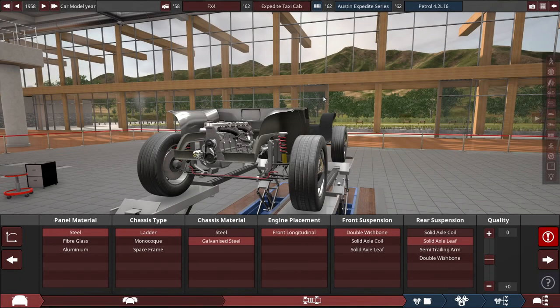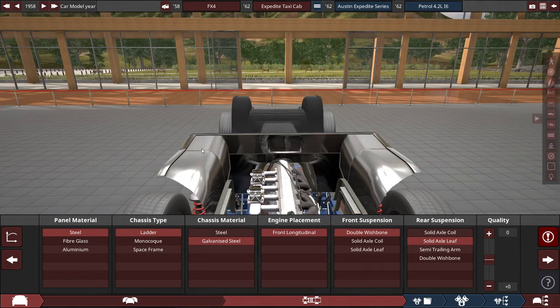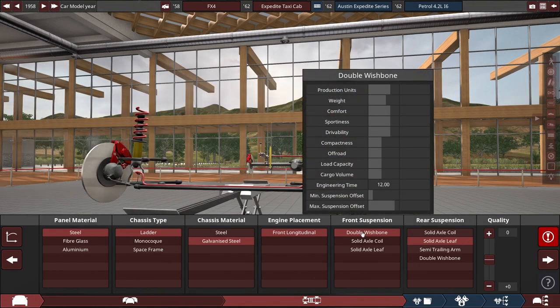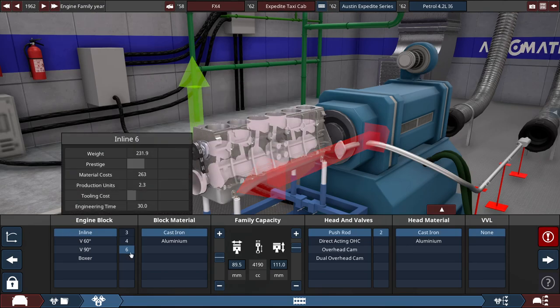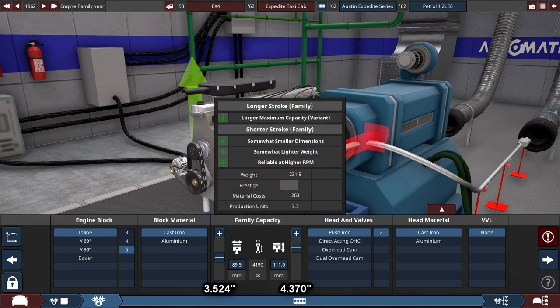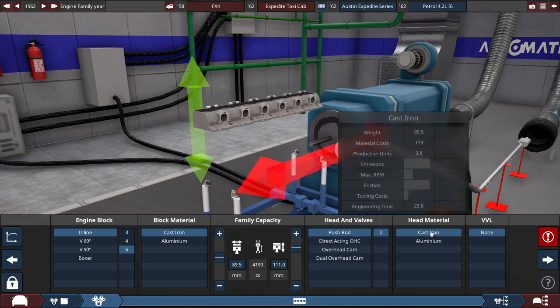In terms of how I made the FX4, the panel material is made out of steel, with the ladder chassis made out of galvanized steel. With a front longitudinal engine placement — which is our only option — the front suspension uses a double wishbone because sources said it's an independent suspension for the front, and the rear suspension uses a basic solid axle leaf. For the engine, it's an inline-six made out of cast iron with the bore set to 89.5 millimeters and a stroke at 111 millimeters, which gets the engine size to 4,190 cubic centimeters, or right around 4.2 liters. It uses pushrod headers made out of cast iron.